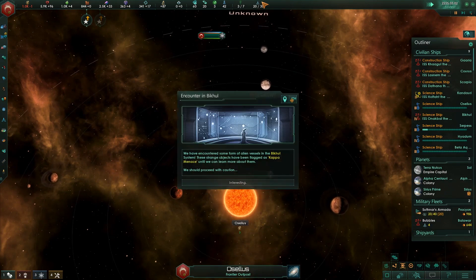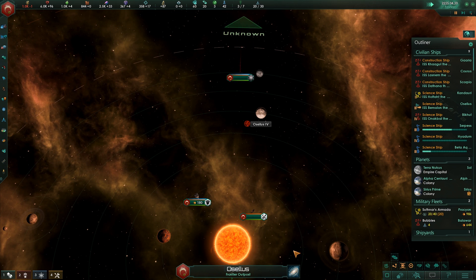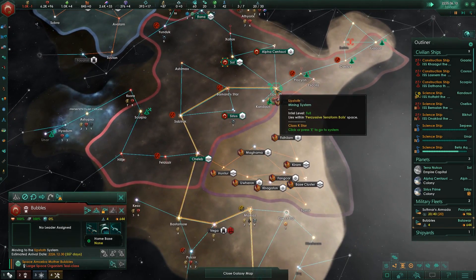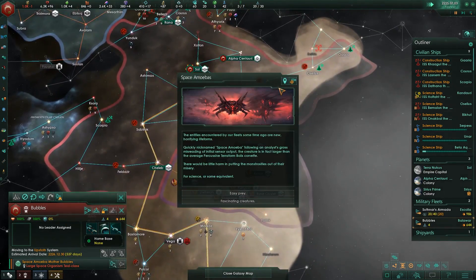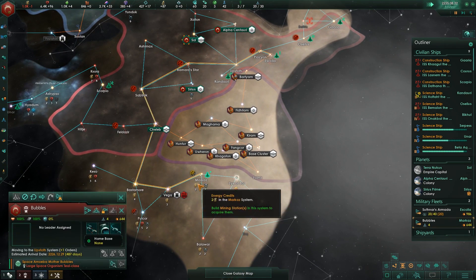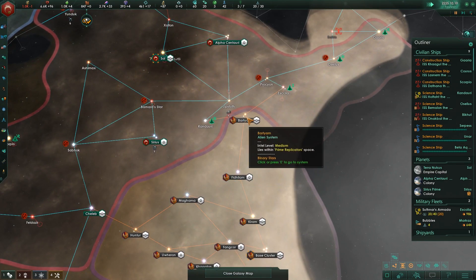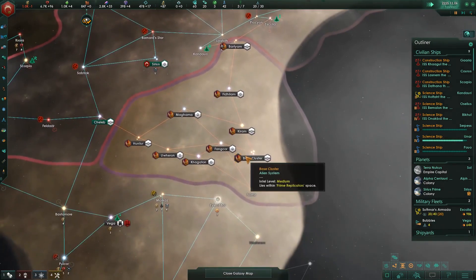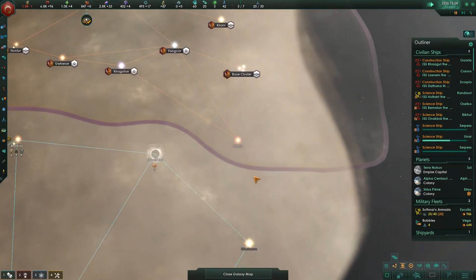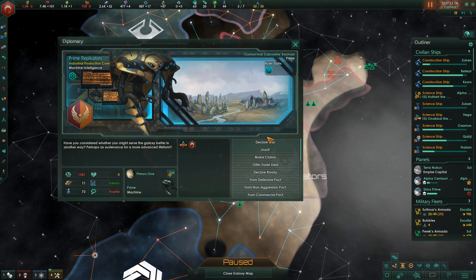It looks like we've sucked this planet dry of pops, which means we currently cannot do any terraforming — slightly annoying, but nothing we can't deal with long term. Our eyes will need to be on something closer and nearby. We've also got Bubbles taking an unstandard route. Remarkably, almost every single system here has a planet in it — every single one. That is insane.